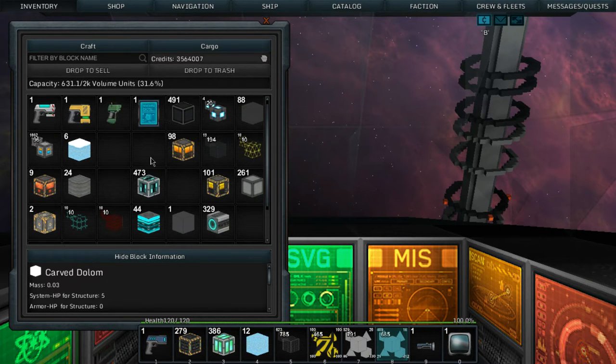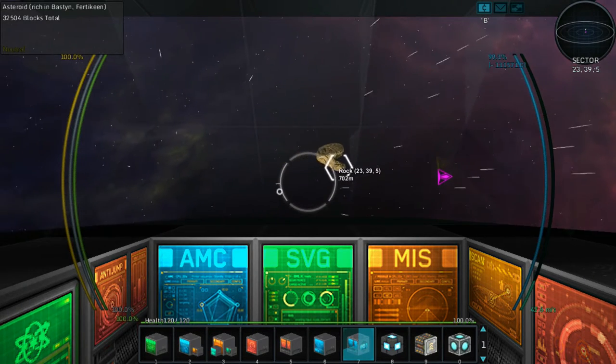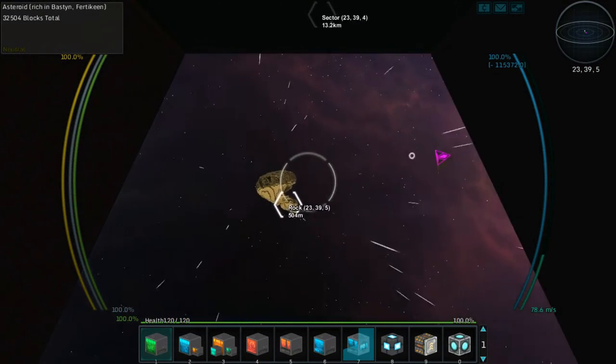I don't think we have anything else to sell - that's it. What's this marker beam? Oh cool, they changed the look of them. Now let's go harvest this rock - this is where we switch to the front camera.